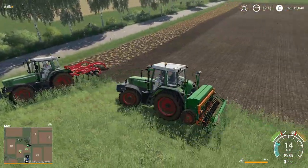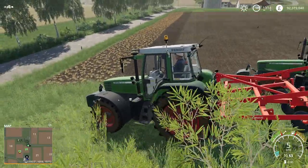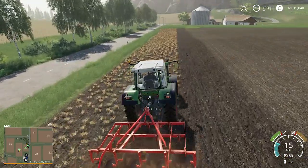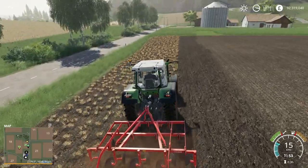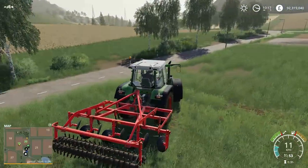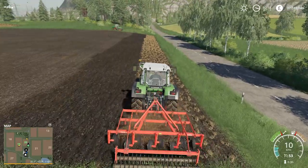I'm just going to transfer tractors and jump into the other Fendt Favorit, which is a starting tractor — everything you see here you start with in easy mode. My intention is to go and buy a field. I actually have field 14 lined up — it's a cotton field ready to harvest. We're going to grab a John Deere tractor and the Case IH Module Express cotton harvester, and we'll need some kind of trailer to move the cotton modules.